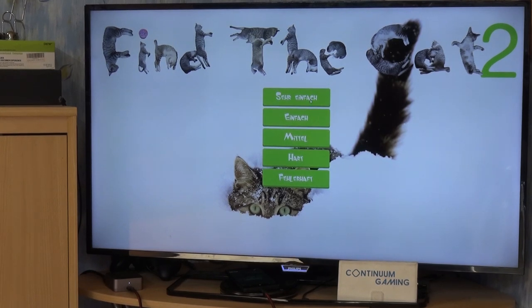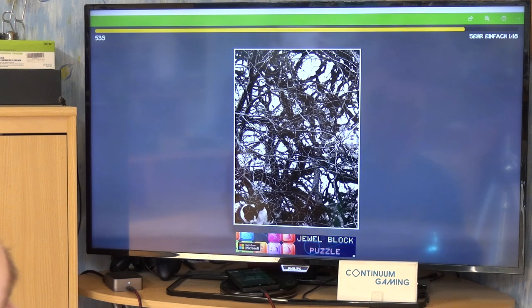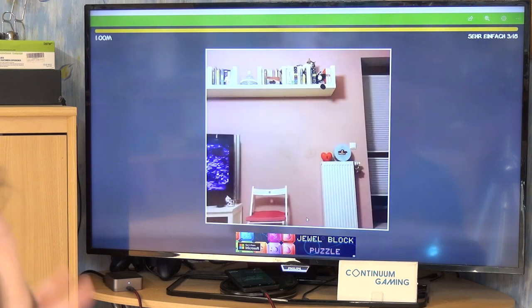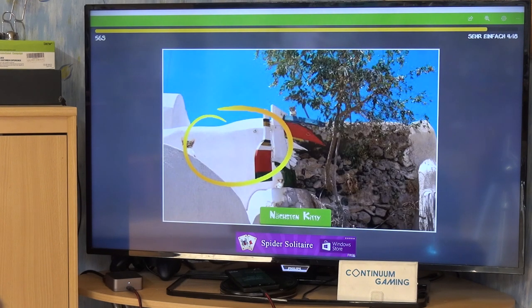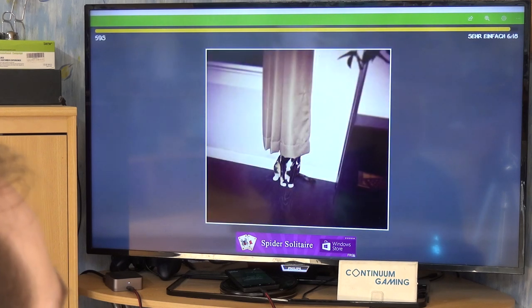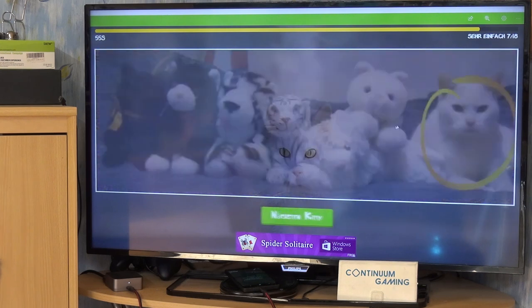Let's start with Very Simple to show you what's going on. There's a little bit of music and of course a timer running. You have to find the cat in the picture — there's the cat, click on it and go to the next one. Each level has a few of them. This one is already a little bit harder to find — she is here. Some are pretty easy, but some are really hidden.